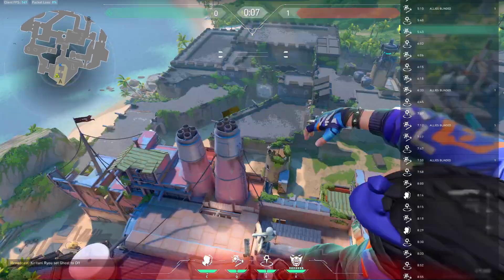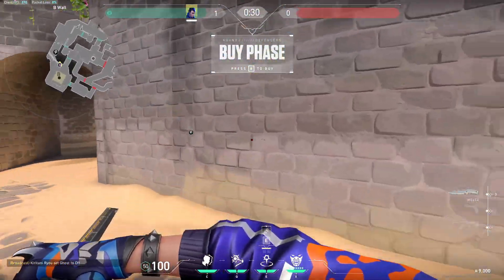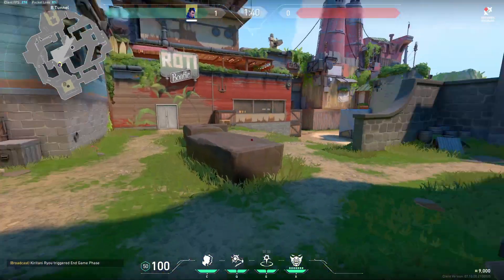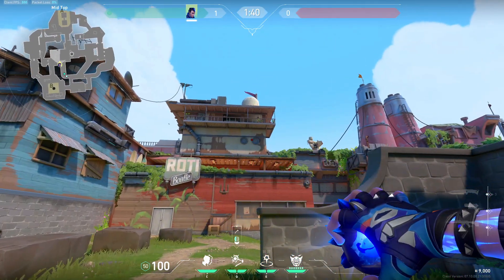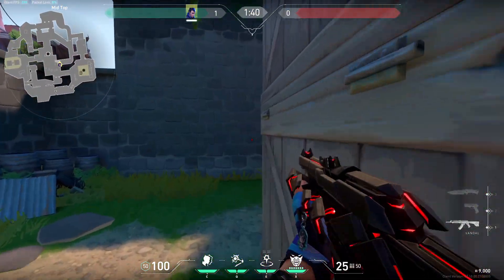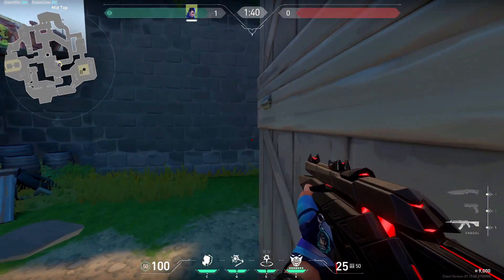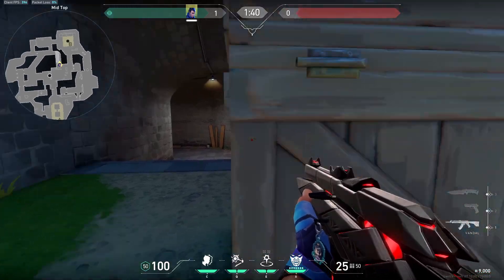Just like Split, Yoru can rotate between 2 sides very fast with just TP. My personal favorite spot is playing at elbow — you can either hear the enemies run B or someone play mid. When you hear or have a feeling somebody is pushing elbow, throw a flash at this building. This flash will blind everywhere inside tunnel, and it won't blind you if you hug these boxes. It's about 3 seconds from when you throw the flash until it pops — try to time it perfectly.